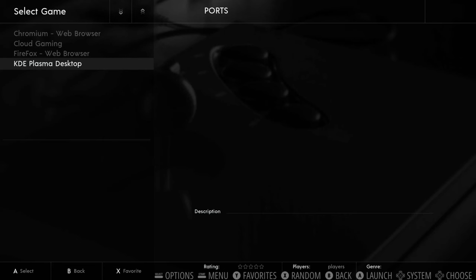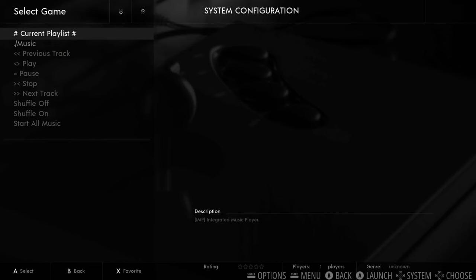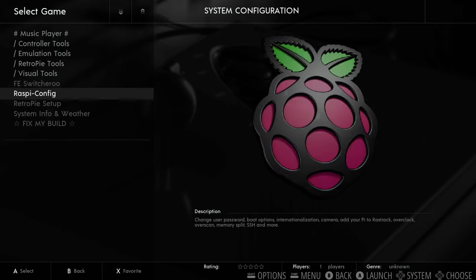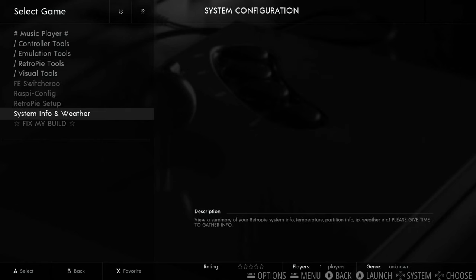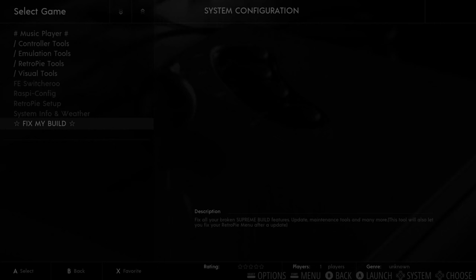Back in the RetroPie options section, there's a music player, controller tools, and emulation tools. There's the normal Raspi-config and RetroPie setup, but also a 'Fix My Build' option — it fixes broken Supreme build features and also lets you fix your RetroPie menu after an update. Great work by everybody at Supreme and by PyFunk — it is a really good build. The PS2 works way better than I expected, though it may depend on which games you play.